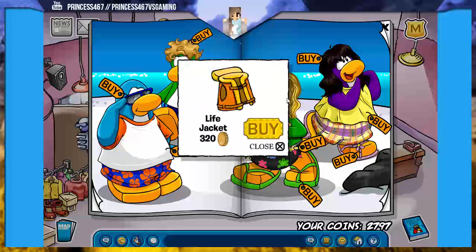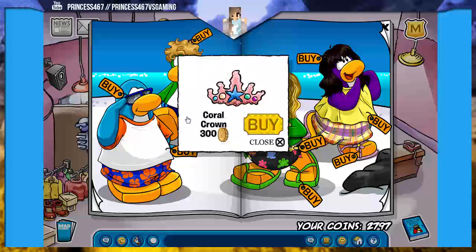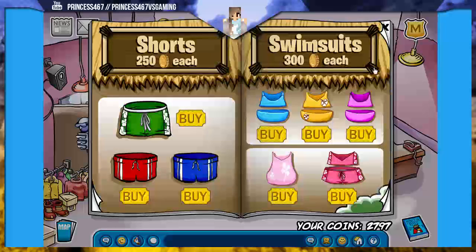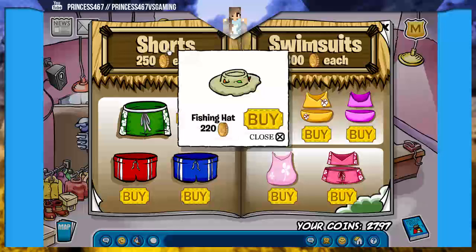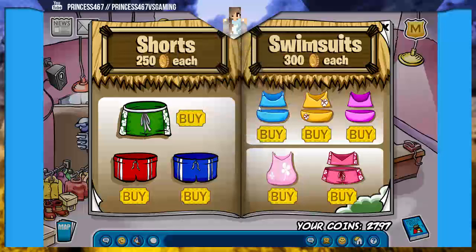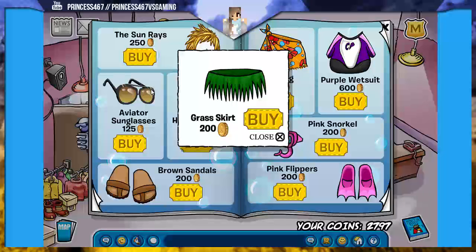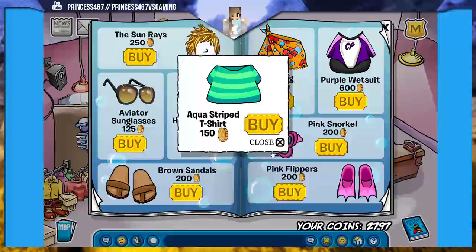Let's see what else we can find. We already found the life jacket. There is the coral crown, which is also really, really cool, right there. There's the blue duck over here. Then in the O of shorts, there should be a fishing hat, which is right there. I don't think there's anything in the clothing section, so let's keep moving on. In the Avatar sunglasses, there is a grass skirt right where that little hole is. And in the brown sandals, right in that little toe, is an awkward striped t-shirt.